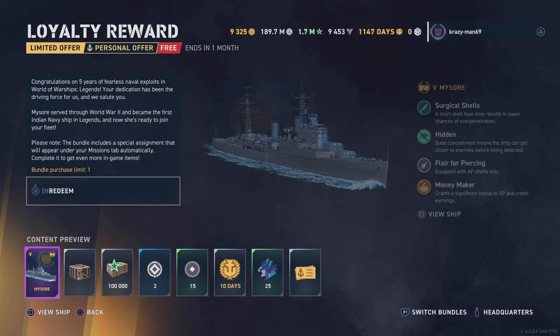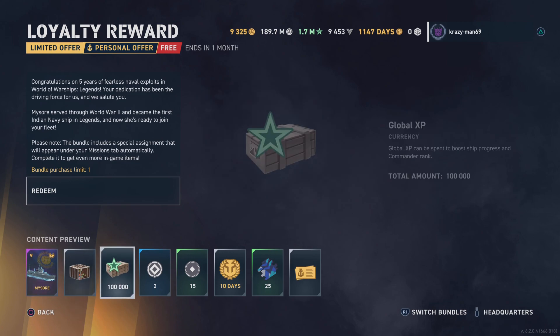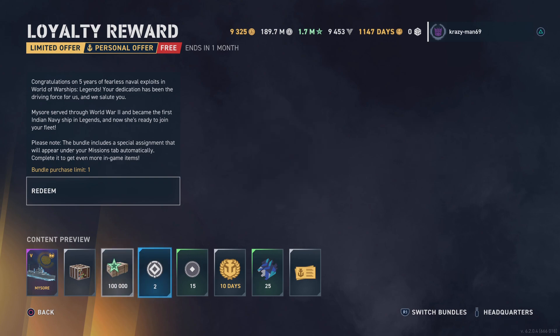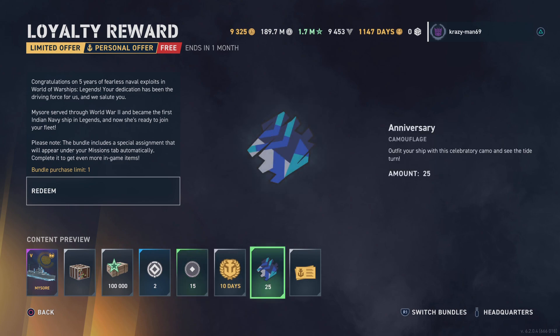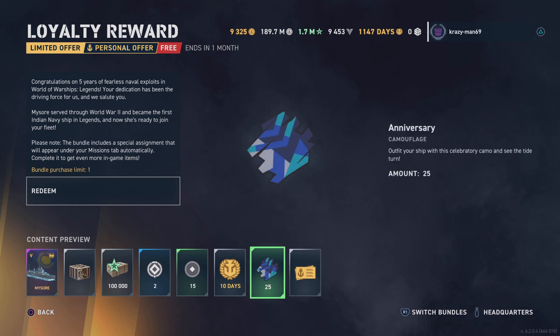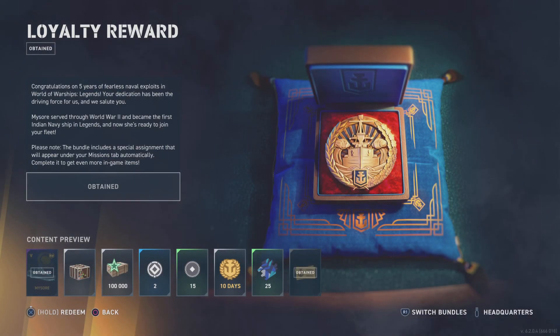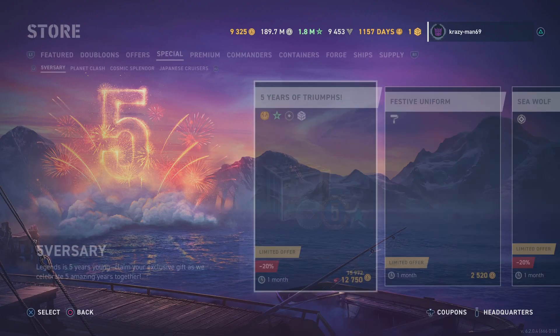Pan Europe cruiser, premium tier 5 — but it's not just that. You get the commander's crate, 100,000 global XP, 50 promotion orders, 10 days premium, anniversary color, and I have no clue what that last one is yet. But this is all free, so let's pick it up!